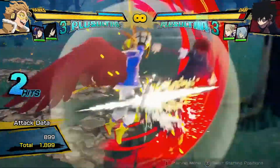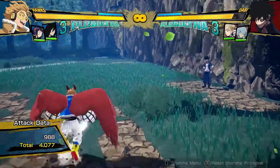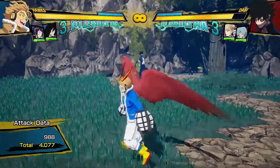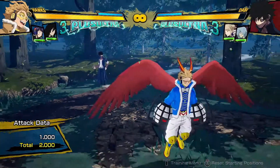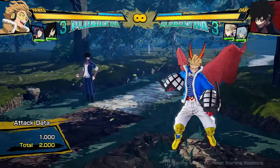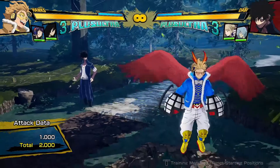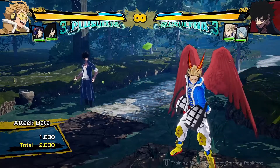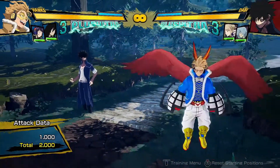Besides the basic combos, you can get into more advanced stuff involving sidekicks, which I'll show you now. There is a combo that deals basically the maximum damage. After a bit of practice you can easily do this — it does a lot of damage, leaving them with less health than if you had landed your Plus Ultra 3, which is a really significant amount. It uses your Plus Ultra 1 and 2, so you do need a full Plus Ultra gauge, but you can also do it in parts and still get a good portion of damage.